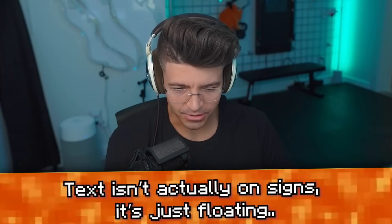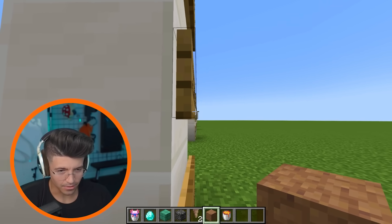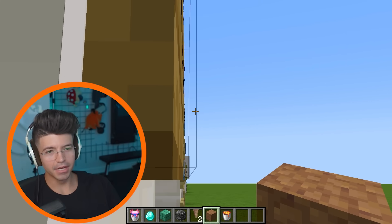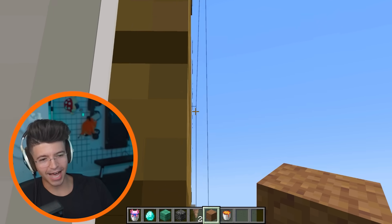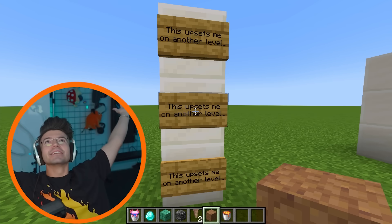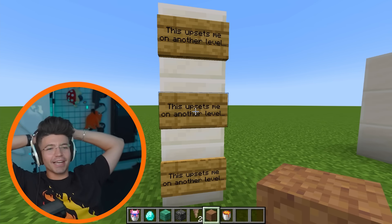Text isn't actually on the sign — it's just floating. What is this? I think it is on the sign. Oh my god, it's floating. It's so hard to tell, but look at those black lines. Why does the text float like that? You can see the black lines — they're just floating. So signs are so advanced in Minecraft, they're just like levitation hieroglyphics, huh?